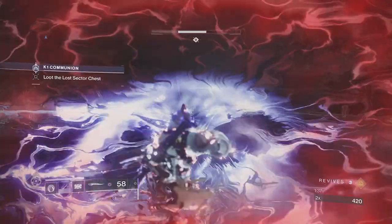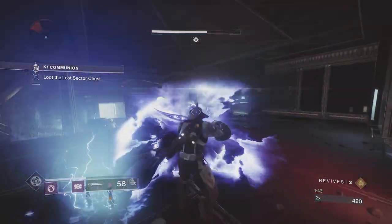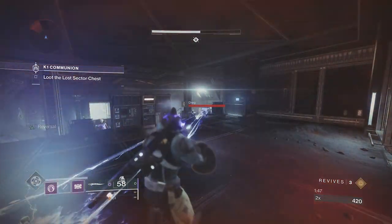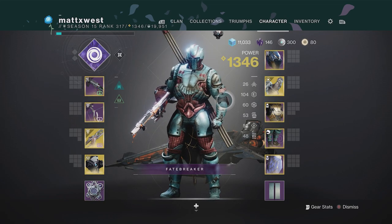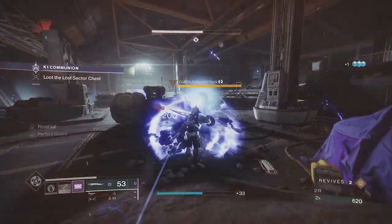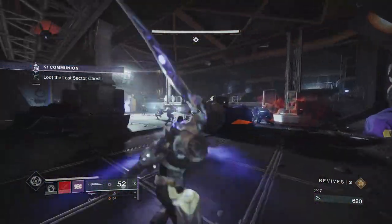As for the stats in this build, I would highly suggest trying to get 100 Resilience. This will allow you to get your barricade up on cooldown, but also increases your shield capacity, which is really important when you're taking some heavy hits with Strongholds. The other stats aren't as important, and I've gone for a pretty all-round distribution — but you could probably aim to have less Recovery than you would expect when going into endgame content, purely because the recharge rate is irrelevant given that Strongholds gives you heals on perfect deflections.